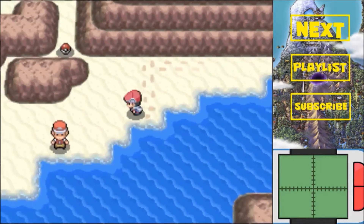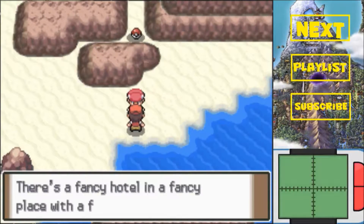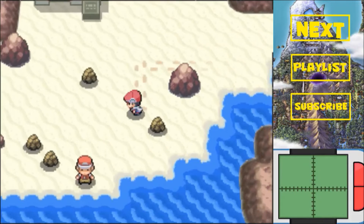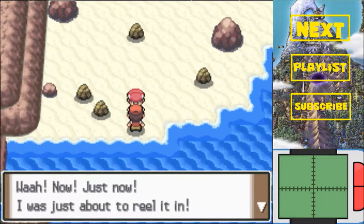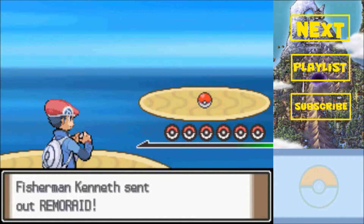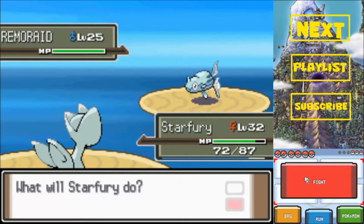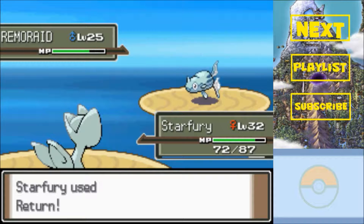Coming a little bit further south, we have some fishermen. I remember one of these fishermen having something useful. We haven't seen a Metronome in a while. But anyway, this guy has a Remoraid. We can actually get Remoraid on this route - we've got some new Pokemon here. Good thing I fought this guy.